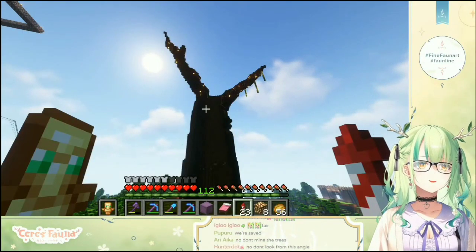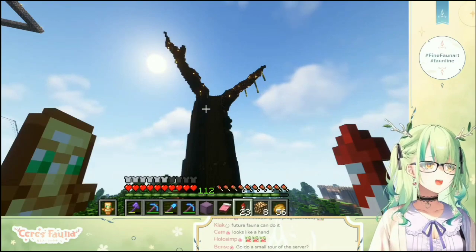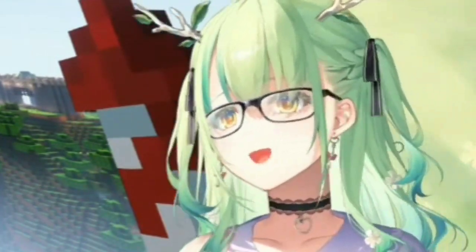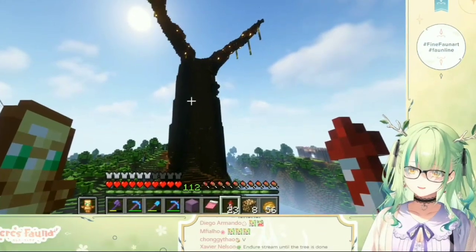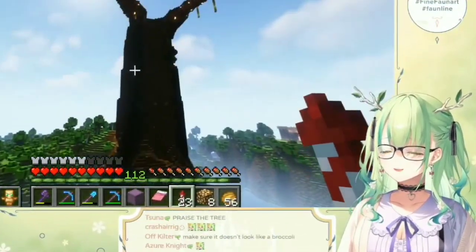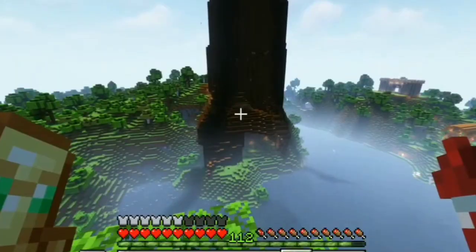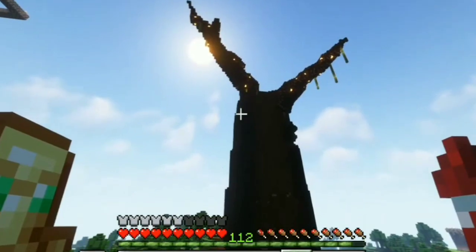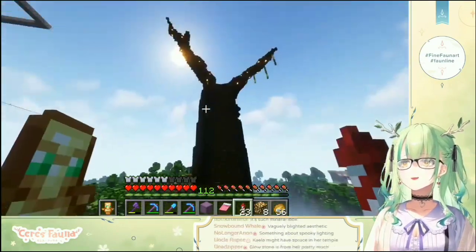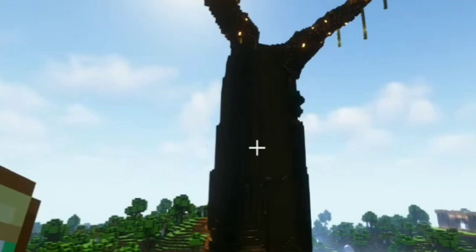I think it's fine to do it piece by piece, it breaks things up a little bit. It looks very evil — is that the intention? No! It won't look evil when it's done. It really does look evil. Why does the glowstone make it look more evil? Glowstone's supposed to be like pretty, glowy, you know? How do I make it look less evil? If I put leaves on it, will it look less evil? It does kind of look like there's lava coursing within the tree.